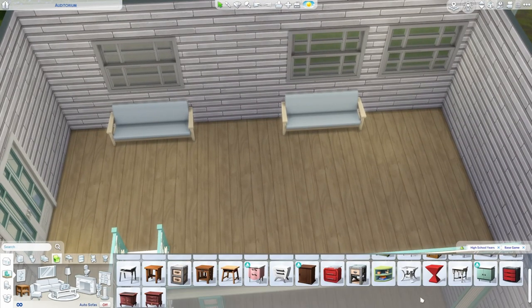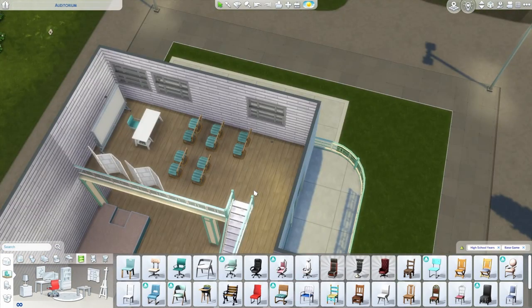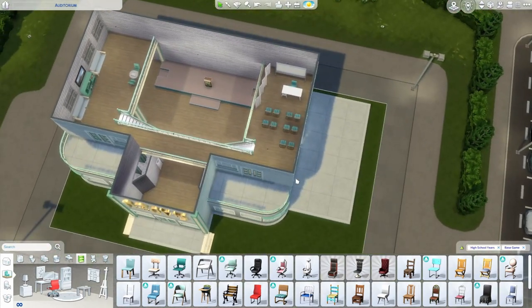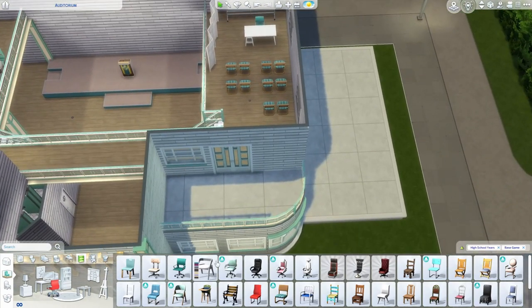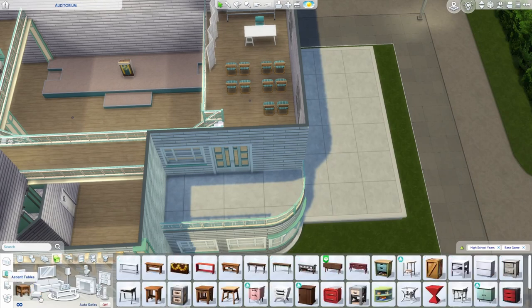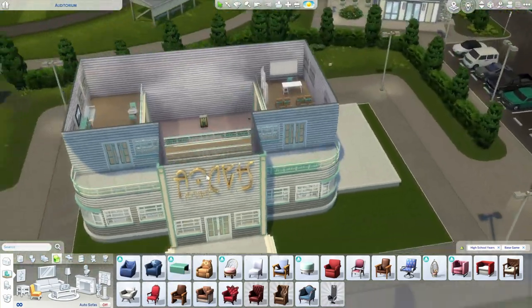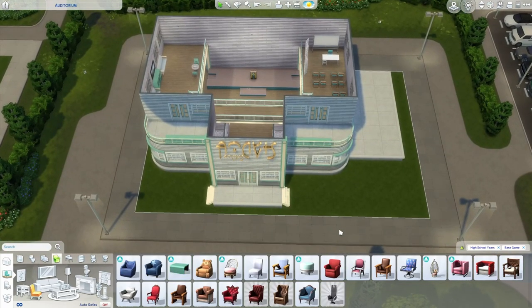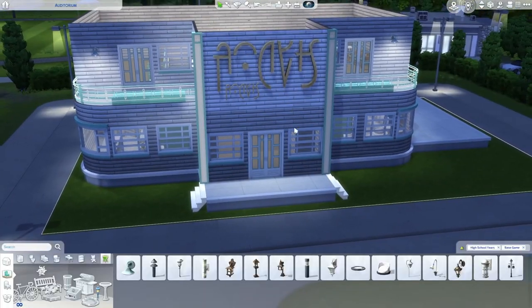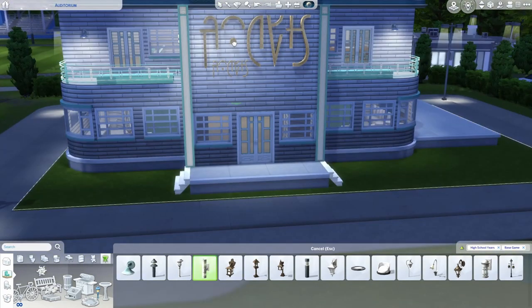Just some boring seating, a little table for sims to put their dirty dishes on, and a chess table — which I think is necessary on any lot to give your sims something to do. There's a little spot for special event or training sessions, just to make the space look like it's used for something. We're not going to make it a gymnasium, just an auditorium with a few extra bits and pieces. Also, this sign doesn't light up but I'd like it to — so I'll size down some lights and place them behind the letters to make it look like it's backlit.